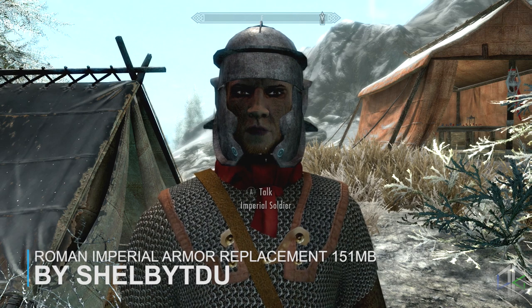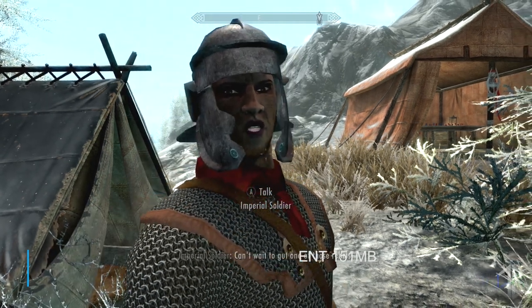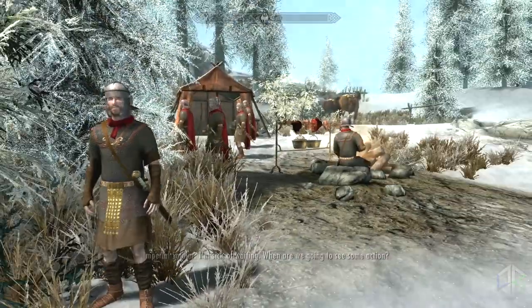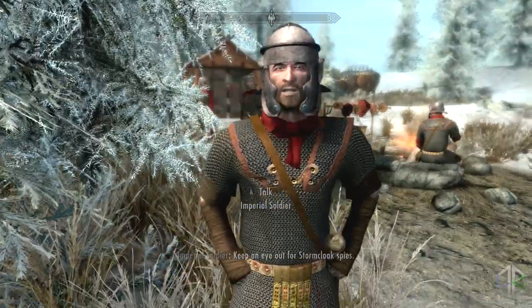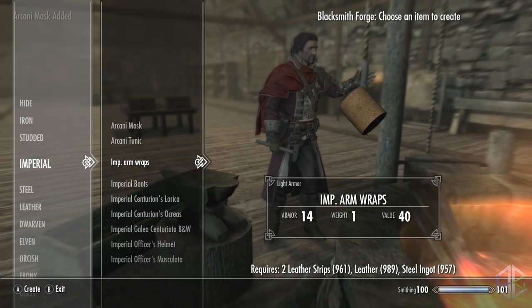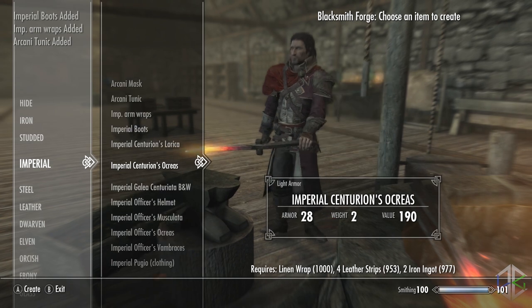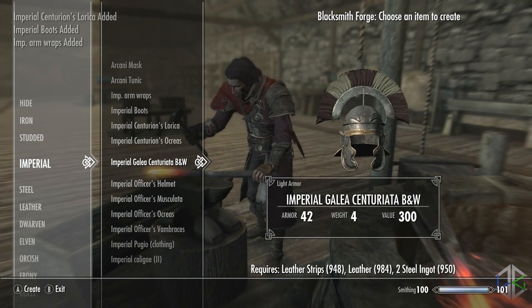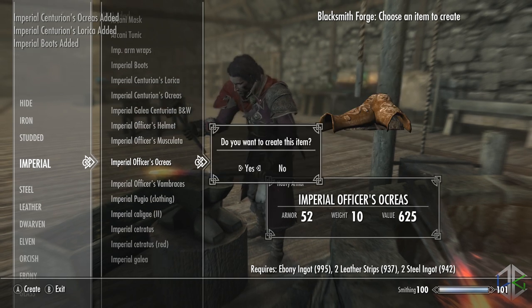Our next mod is for those of you who want a better looking imperial in your game. The Imperial Armour Replacer mod does exactly what it says — it replaces the imperial armour with a much better looking Roman imperial set that is both lore friendly and more historically accurate, not to mention much more awesome looking. The mod makes changes to all the armour including heavy and light armour replacements, the Penitus Oculatus armour, five different types of helmet, a new cape, new shields, new gladius,